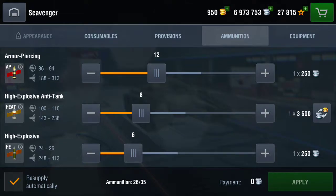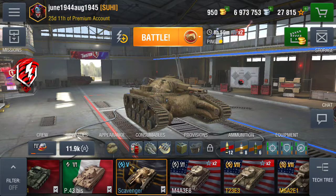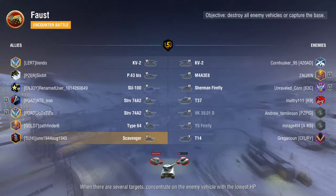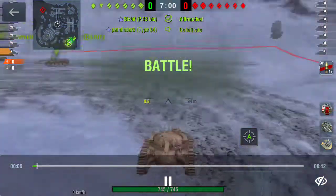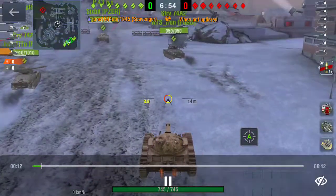HE gives 248 to 413 damage — if you're competitive you'll be doing a good amount. Let's go check out the replay I played a little while ago. Good setup here: my team's good, their team is pretty good too. They have some good heavies, decent armor, Shermans, a good auto loader. We have good auto loaders and a SU-100 which I never even noticed.